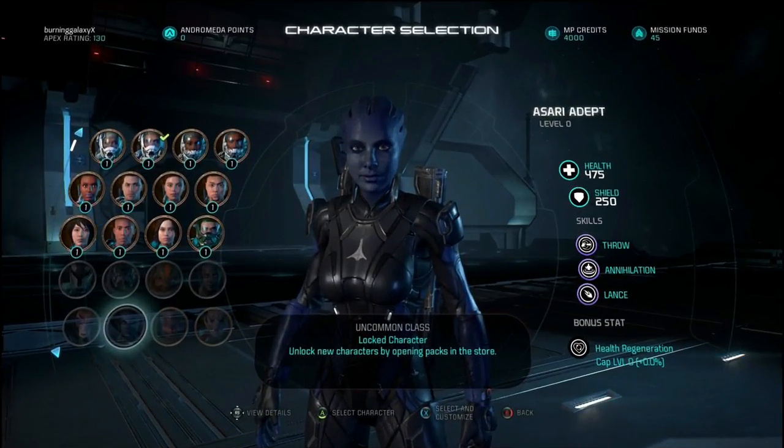This is the main class you've been seeing in my videos — the asari adept — because I got that one in one of the packs. It has 475 health and 250 shields, so a little less health than the humans. Its skills are throw, annihilation, and lance. Lance is a bit like the firebolt and the concussive shot but the biotic power version of it.